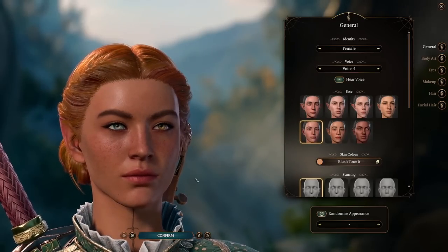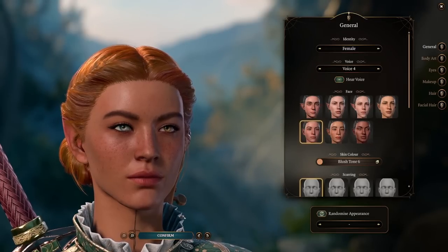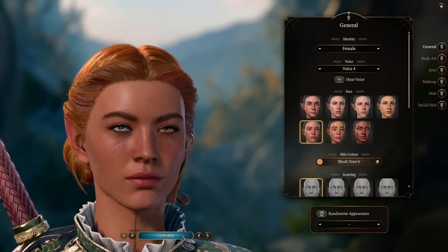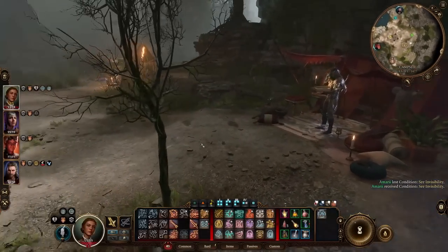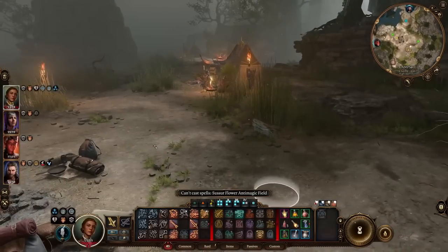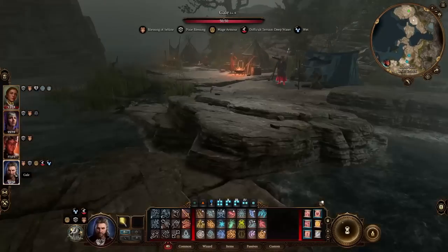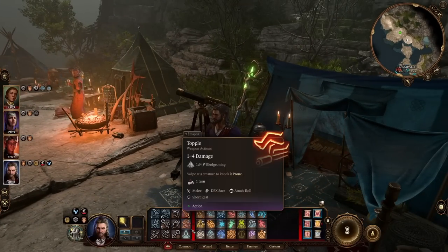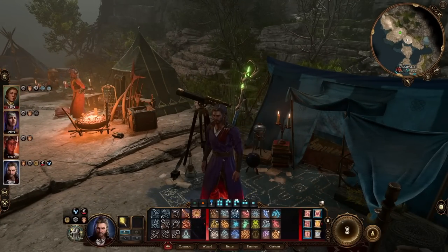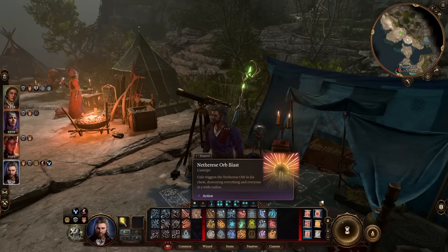I'm not going to do that right now. I want to get into the gameplay today — very limited time today. Feel free to have fun with that. As for Gale, I wanted to show that because I didn't choose him during the Elminster thing, he has a new ability down here which I'm probably not going to use because it has some dire consequences.